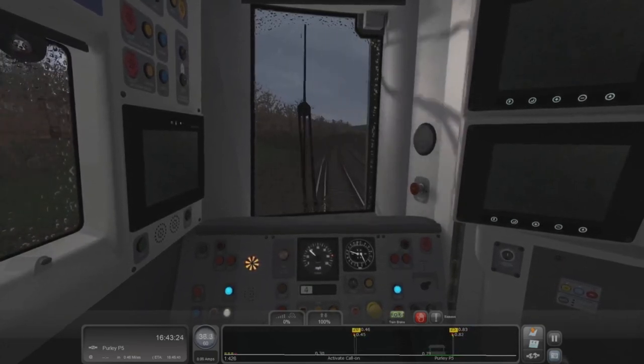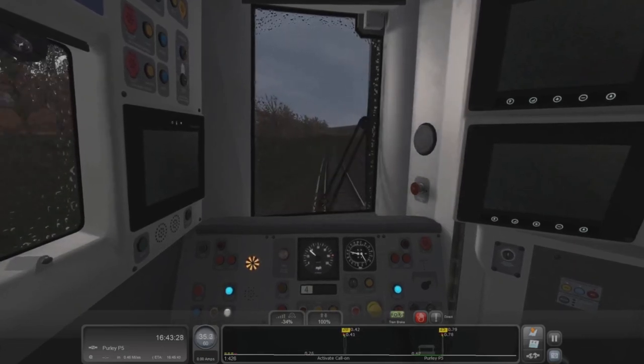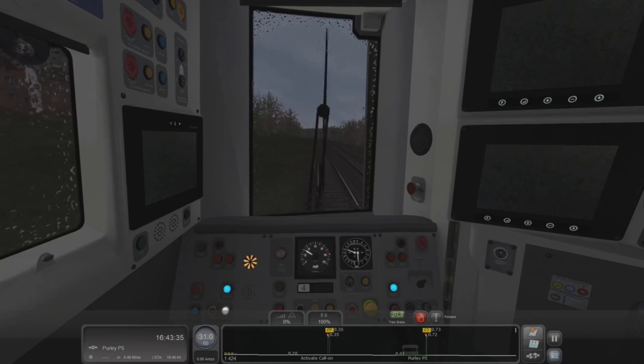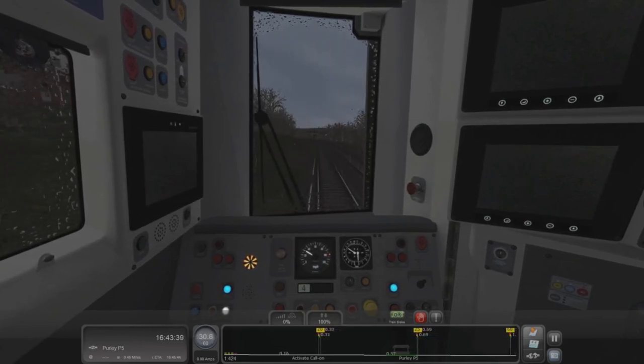Let's start bringing that speed down. This is the Brighton mainline. Yesterday's video we looked at the route to Dresden coming to Train Sim World 2, and now we're on the Brighton mainline — which is also coming to Train Sim World 2. Not this specific bit, but once we get to Purley we'll be on the proper main line.